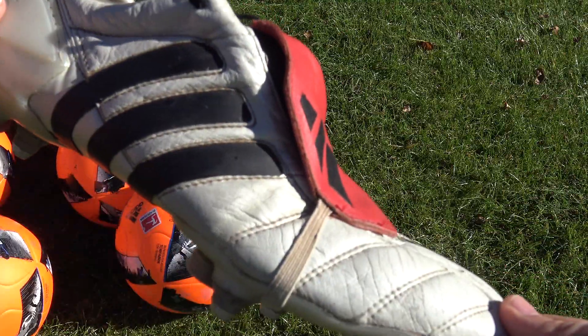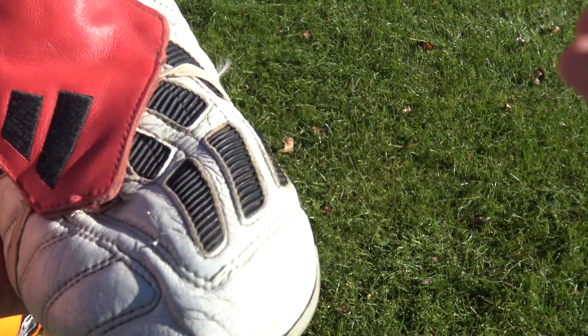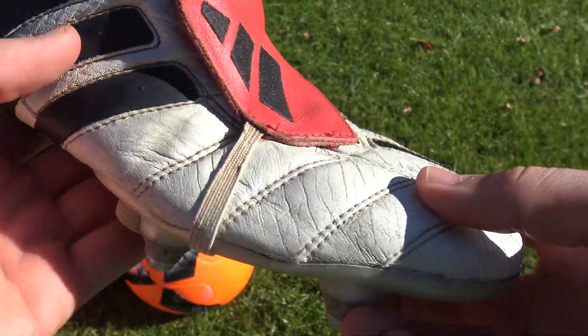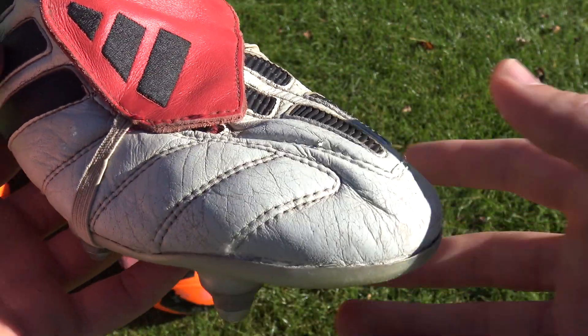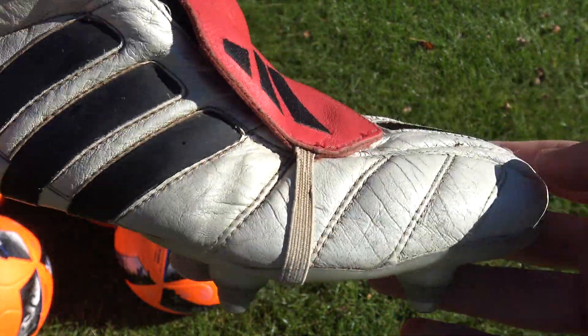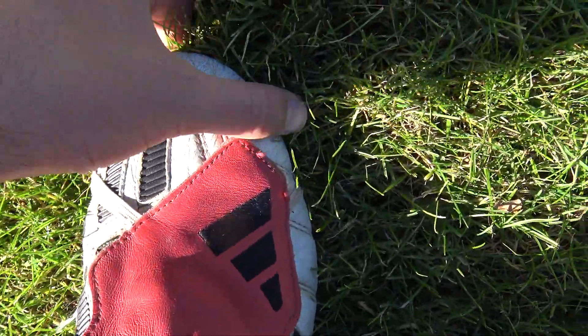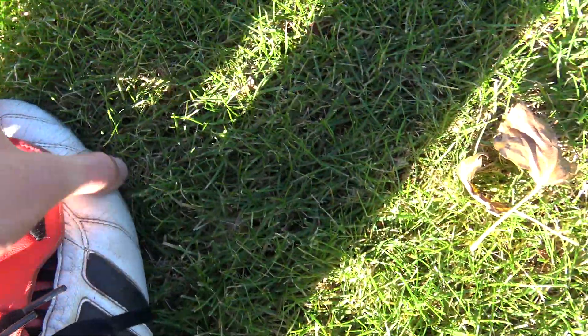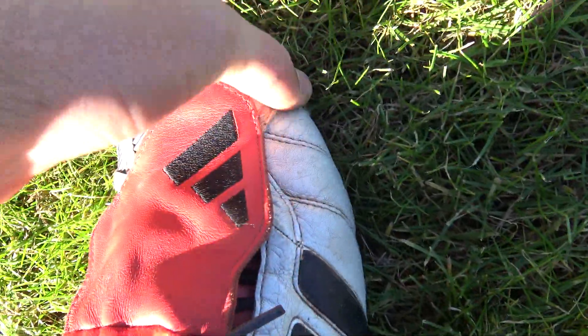The biggest question of today's video is: what are the differences between the OG Mania and the remake Mania? It actually comes down to the upper construction. Looking at the OG first, it's full leather across the entire boot — even that fold-over tongue — offering three main things: it's thick, cushioned, and feels very luxurious and padded.